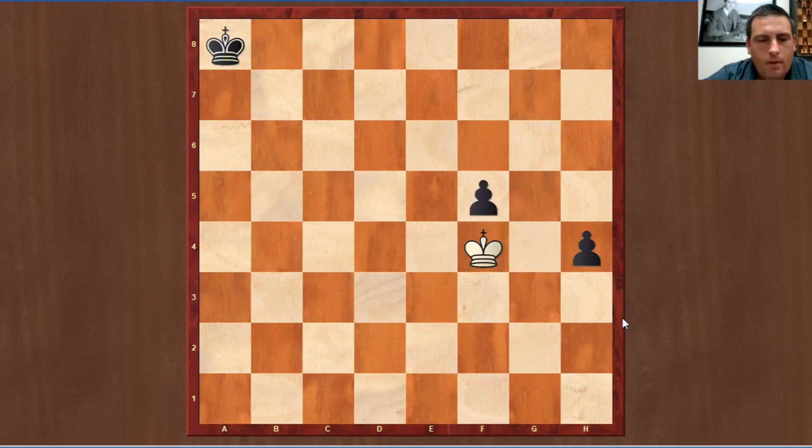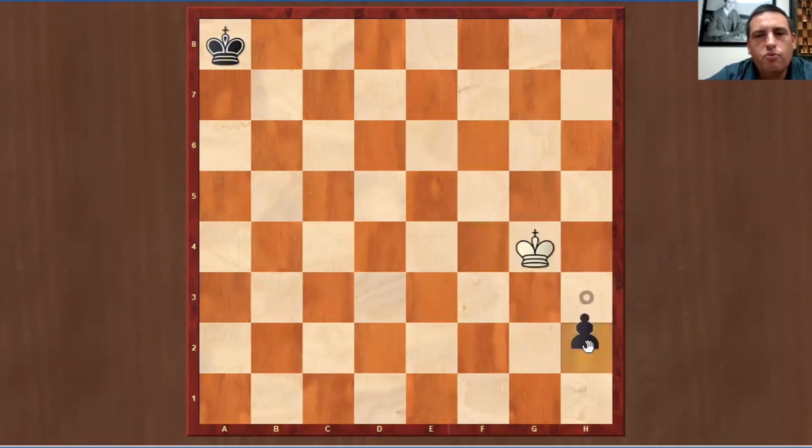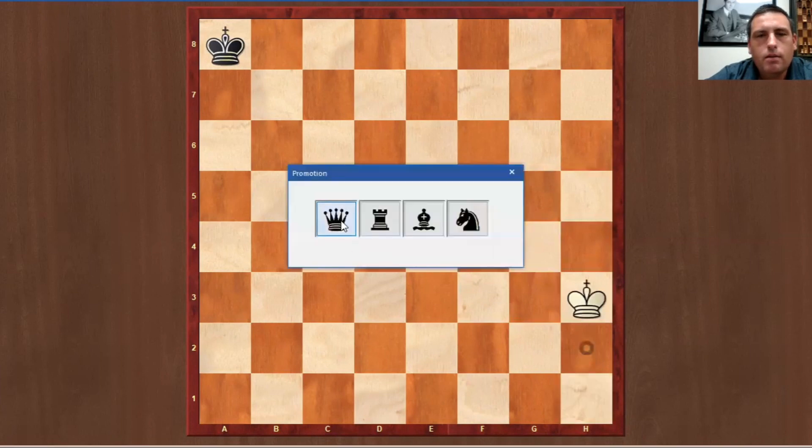Now this is really interesting. This king cannot go here to stop this pawn because of this one. This king cannot go here because of this pawn. So the king cannot go here, cannot go here. You're probably saying to yourself, why can't I just take this pawn? Well, this is an important endgame principle: if you take the back pawn with the king, you can never catch the pawn in front. You're always going to be a move behind, and the pawn will promote.